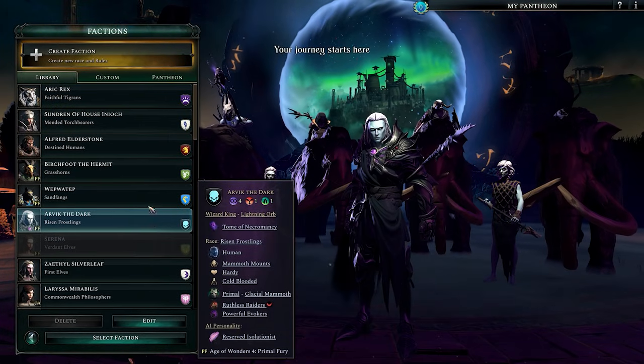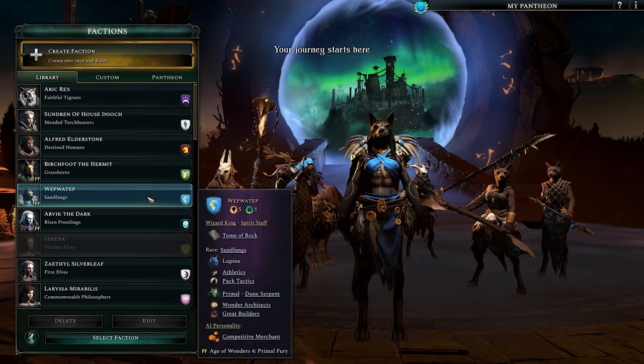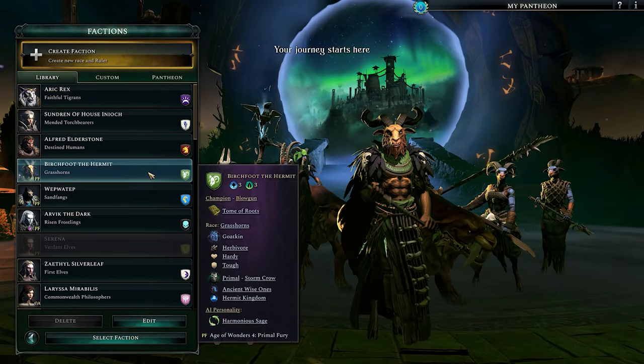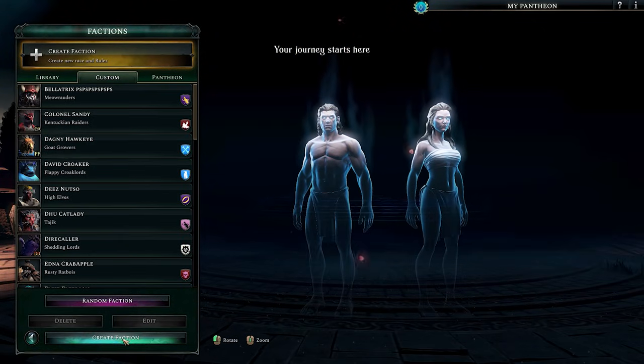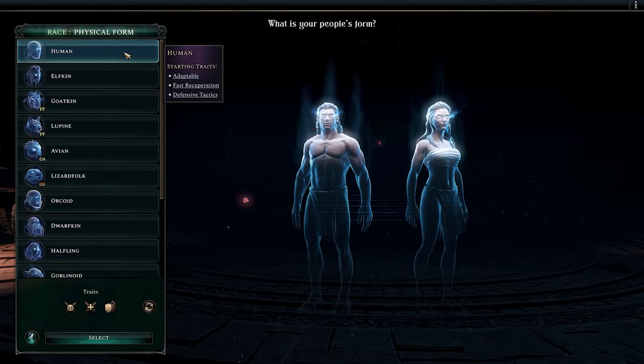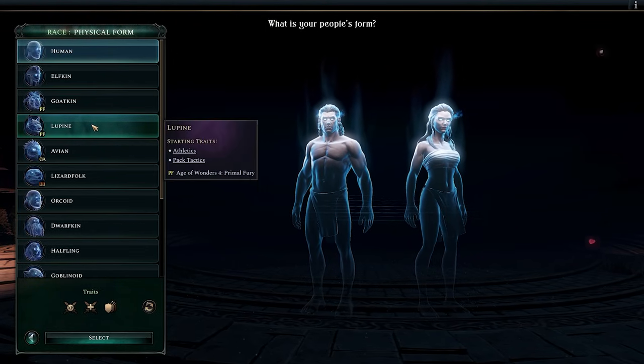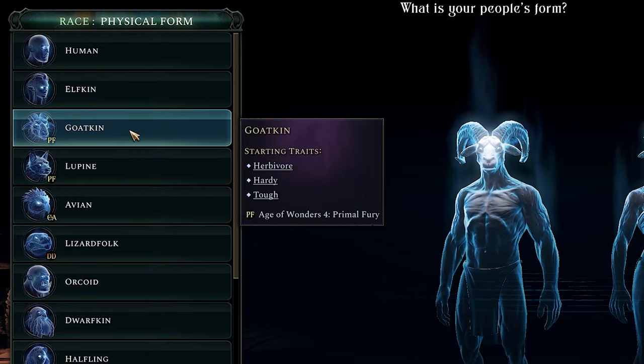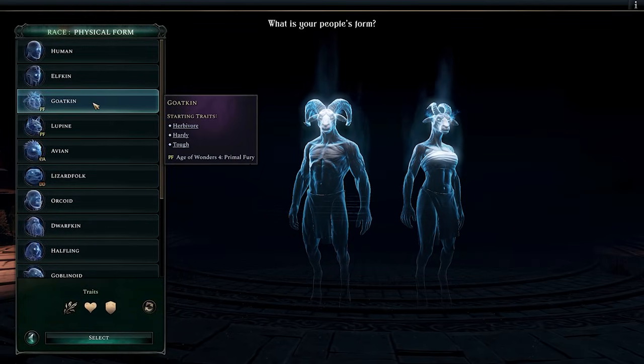Choosing a faction, I may not be keen to go with one of the default options, though there are plenty to choose from. There's much customization within the custom faction itself. There are two new forms to choose from: Lupine and Goatkin. It's my task to show off Goatkin, so that's exactly what I'm going to do.